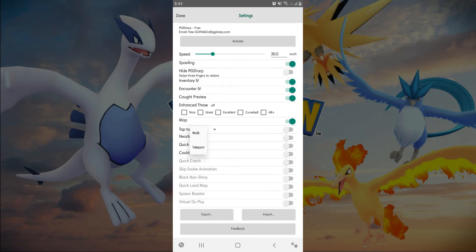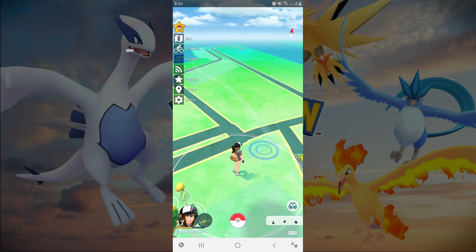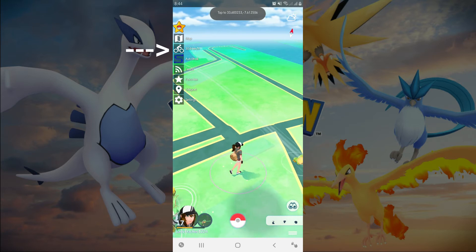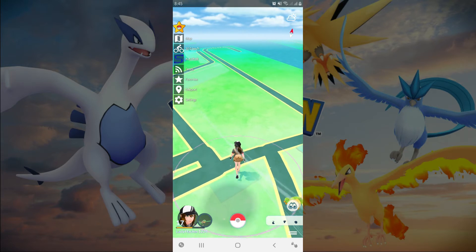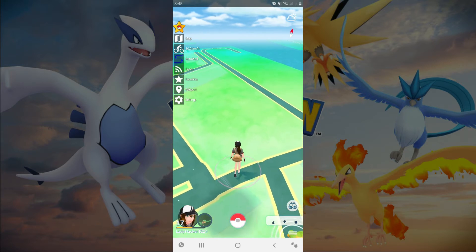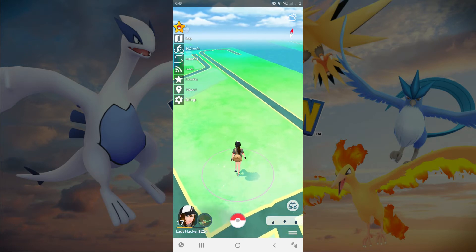First we will navigate the settings. Tap to Walk — this feature is the best part of the app because after you tap on a location, your character will auto walk by itself. You can also change the speed by tapping this button: normal walking, running, biking, or riding on vehicle. You can also adjust the speed on the settings.